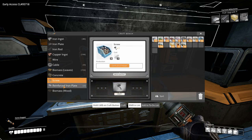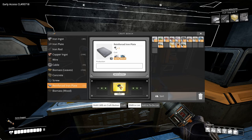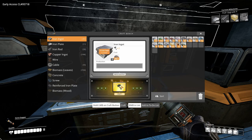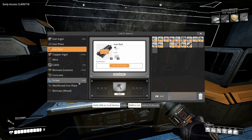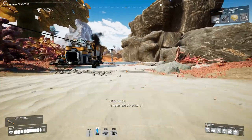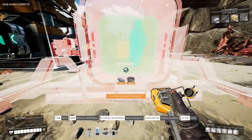We can make screws. Then I can make two of these and I need three of those because I need more rods. Some more screws and then I can make one more. This is a lot of manual work — I'm not used to doing manual labor.